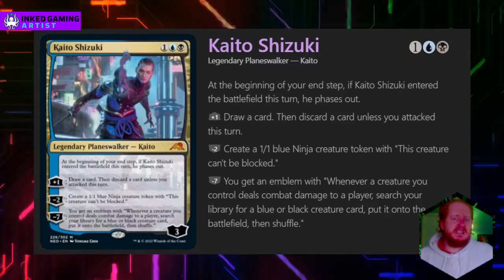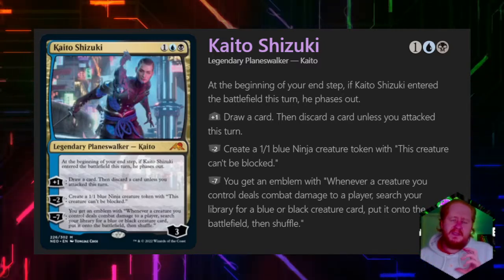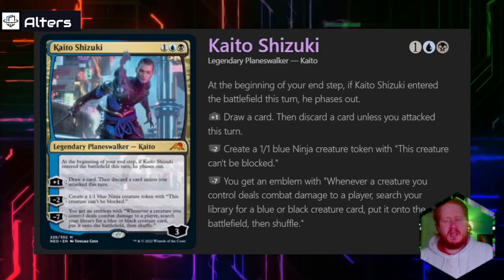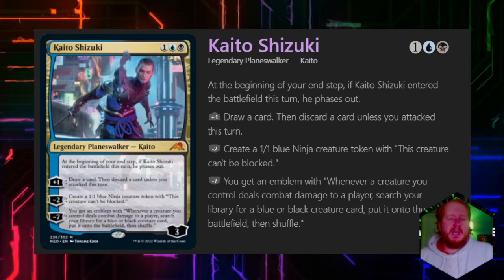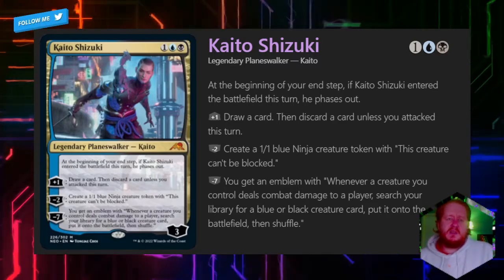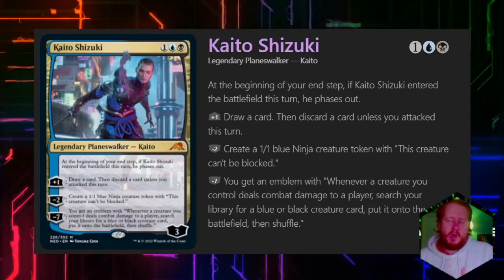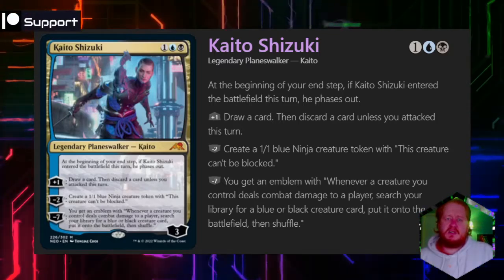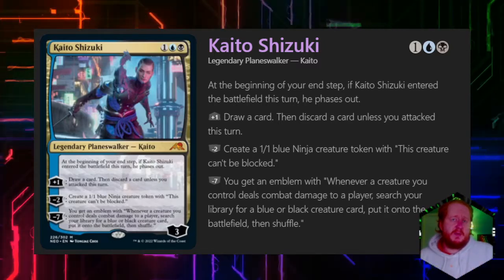Let's start today with Kaito Shizuki. He's the one I think has a lot of very interesting play space and mechanics. He is the lowest cost of the planeswalkers I'm going to be talking about today. He is a brand new planeswalker who calls Kamigawa his home. In the lore, he is a knight or guard for the Wandering Emperor. When she disappears, he decides to become a ninja and work in the background of society to try to find the missing emperor.